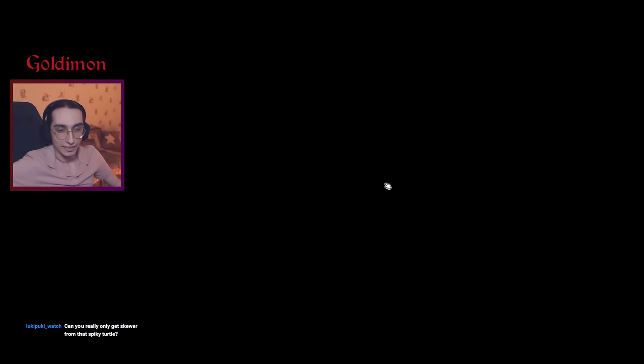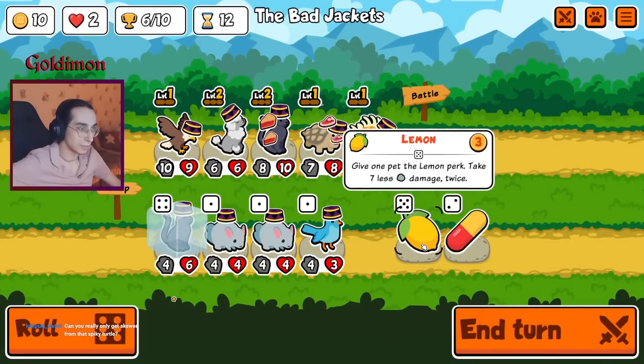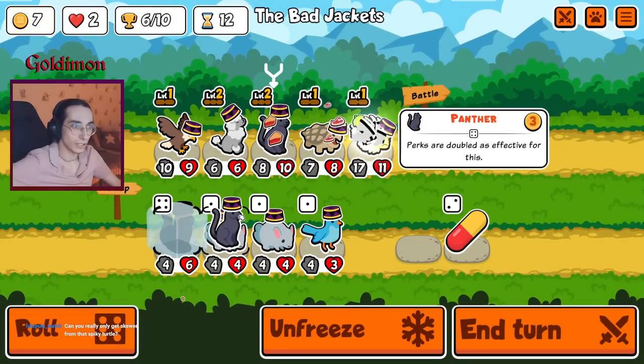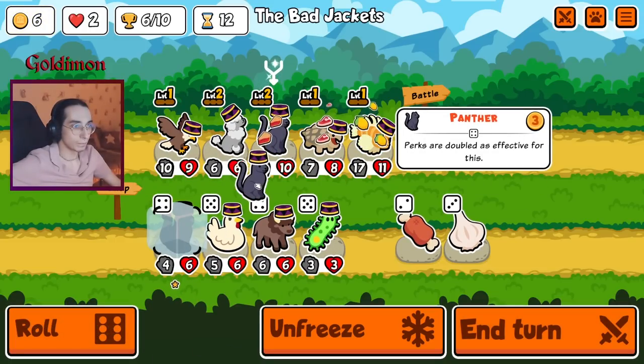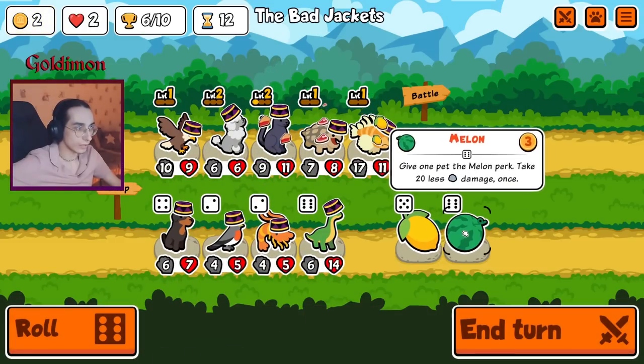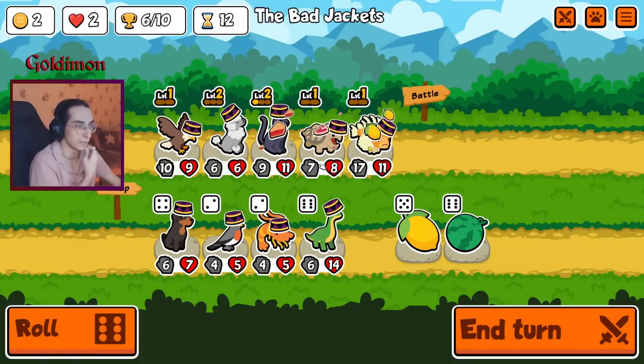Can you only get skewer from the spiky turtle? Well, yeah, that is what it does. The skewer paints from behind. Lemon. Okay, let's just take it. Melon — oh god, the melon on the Panther would be basically a coconut, right? 60 damage.